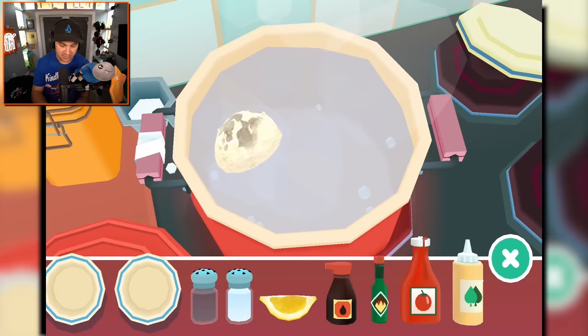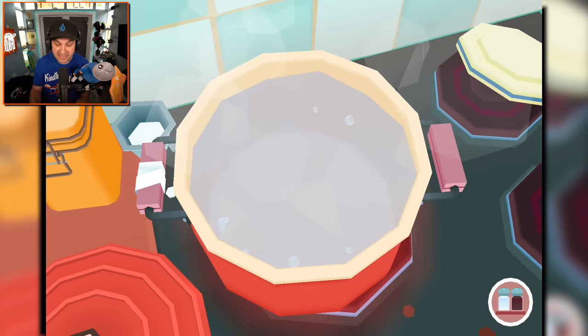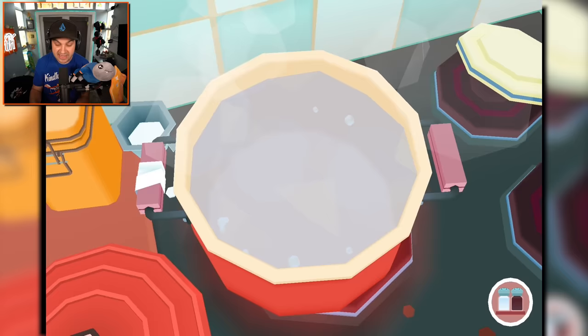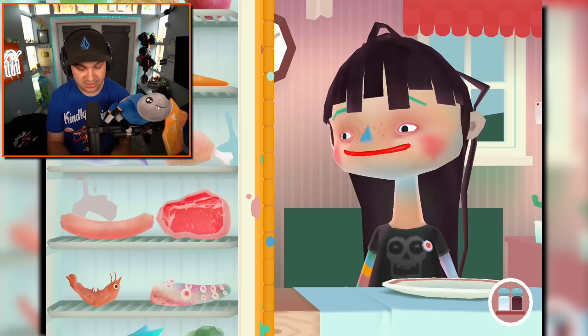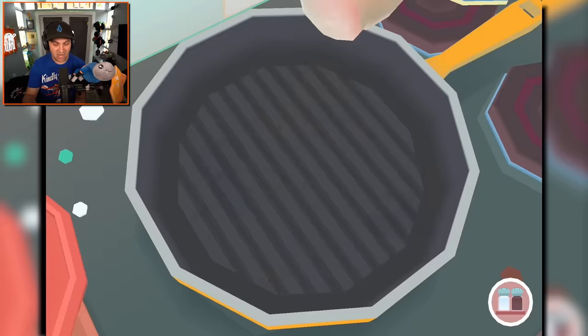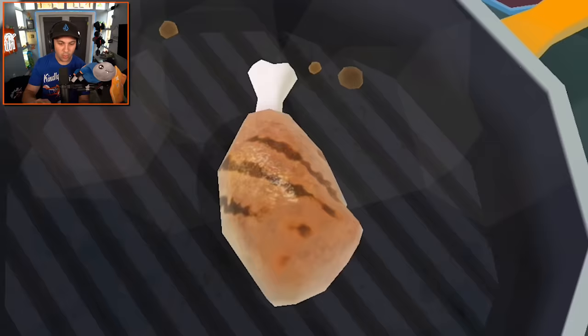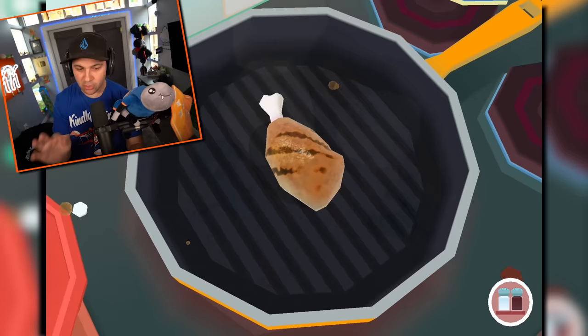And then we just stir that around — stir the pot a little bit. That's gonna be delicious. I think what I can do is take it out and plate it so we can save that for later. But now we need to go back and prepare the chicken. Yeah, I think that's what we've decided. You don't want to eat raw chicken? You're missing out, lady. So let's cook up this here chicken, just move it around the pan.